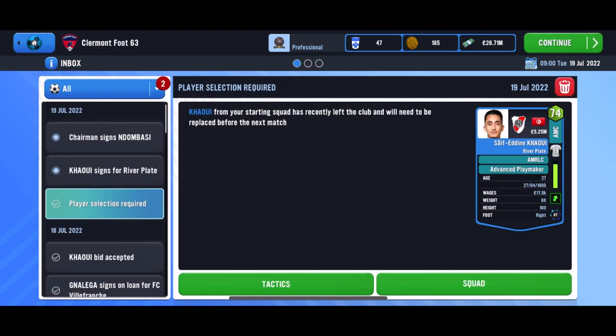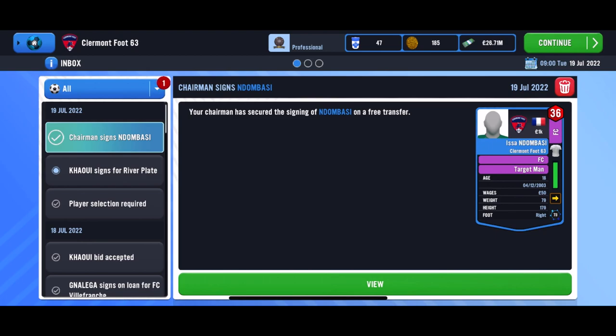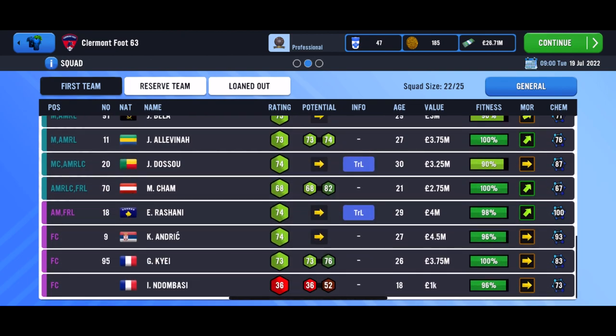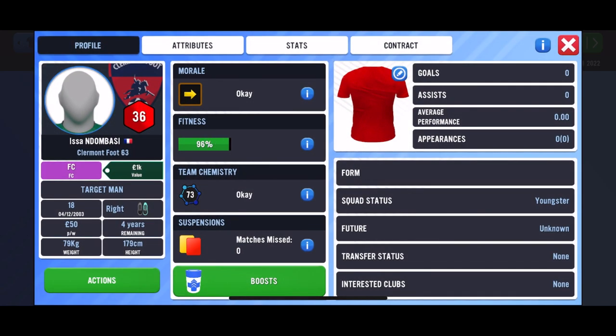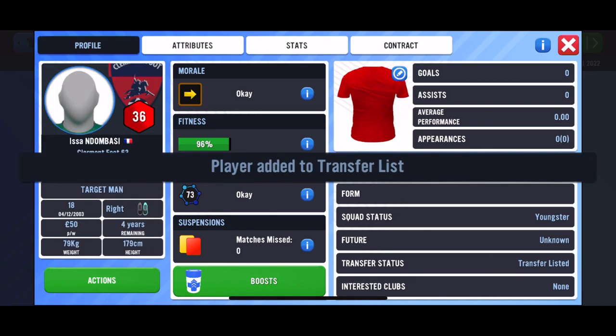Our chairman has signed a 36-rated player — he is absolutely terrible. He's worth 1K! What is the chairman thinking? He is absolutely useless and is immediately going to the transfer list.